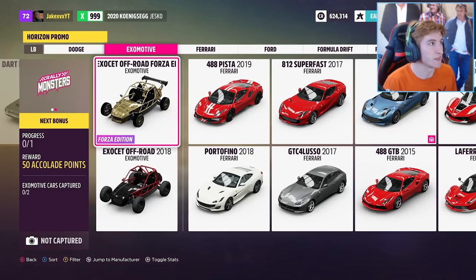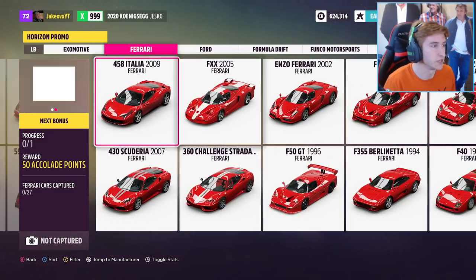On to the next one, we have the ExoMotive ExoSet Off Road Forza Edition from 2018. It comes in a very tacky chrome gold paint, but it's an off-road car — why not? Gold rims, tyre writing, the usual for a Forza Edition. This one can be obtained through a wheel spin.